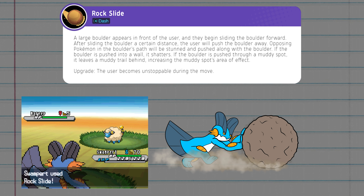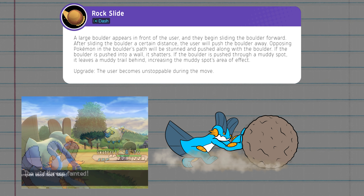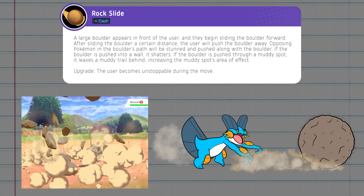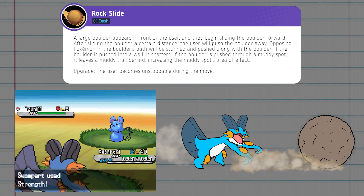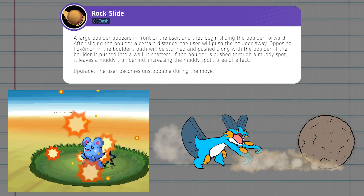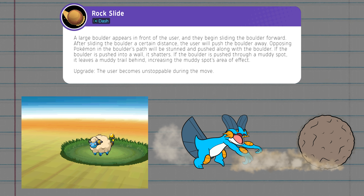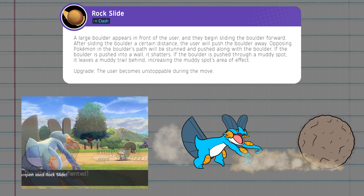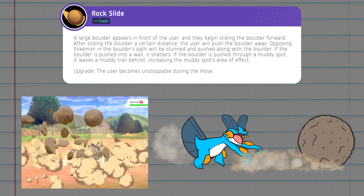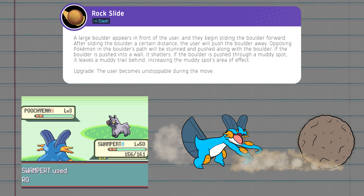Rock Slide has a large round boulder appear in front of Swampert, and it begins immediately pushing that boulder forward with a dash. Then after the dash, Swampert shoves the boulder to slide it even further away. Foes in the sliding boulder's path will be stunned and pushed along with it. If you shove the boulder into a wall, it shatters immediately, cancelling the rest of Rock Slide's animation. Rock Slide can also be comboed with mud spots — if you slide the boulder through a mud puddle, it leaves behind a muddy trail, increasing the puddle's area of effect.